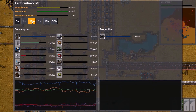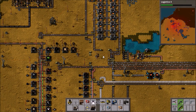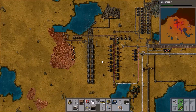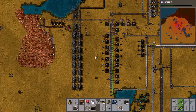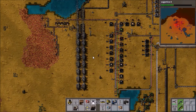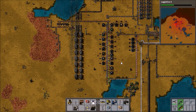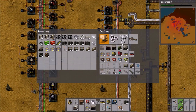But actually, what we should probably do first is sort out the power, because it's just been getting worse and worse. Look at all the yellow — there's just too much yellow there. For the last however long, we've been going at full power capacity, and that's a bad thing. So we need to either add in more steam engines, or start using solar panels and accumulators. I sort of want to do accumulated solar panels — we're going to go do solar panels. I've made this decision now, based on nothing.